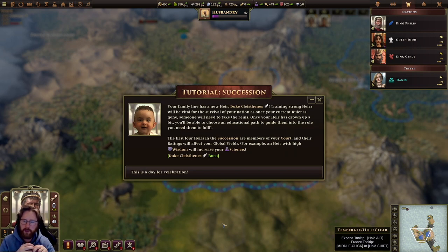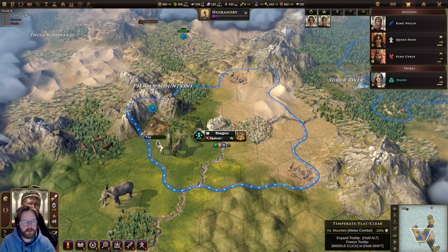We have a new heir — Duke Claisteness. Training strong heirs will be vital for the survival of your nation, as once your current ruler is gone, someone will need to take the reins. Once your heir has grown up a bit, you will be able to choose an educational path to guide them into the role you need. The first four heirs in succession are members of your court, and their rating affects your global needs — for example, an heir with high wisdom will increase your science. End year.